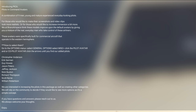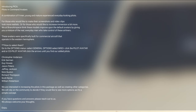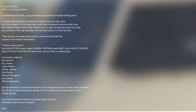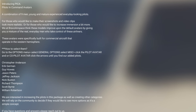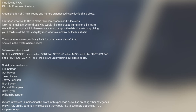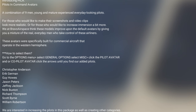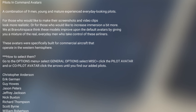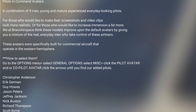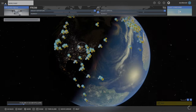So what does this brand new pack offer? Apart from God Friends and their Warbirds pilot avatar pack, we have never had a pilot pack before this one. The description says a combination of nine men, young and mature, experienced everyday-looking pilots. These models improve upon the default avatars by giving you a mixture of real everyday men who take control of airliners. These avatars were specifically built for commercial aircraft that operate in the western hemisphere.